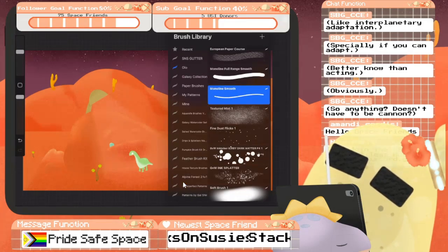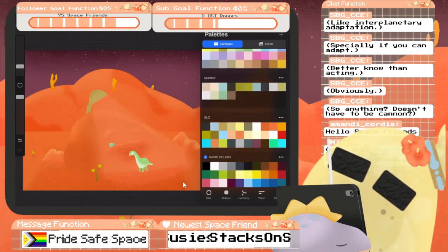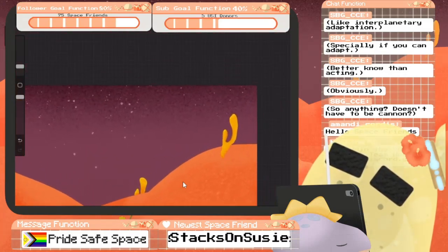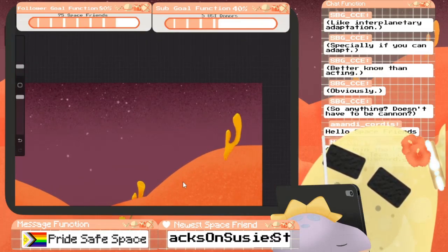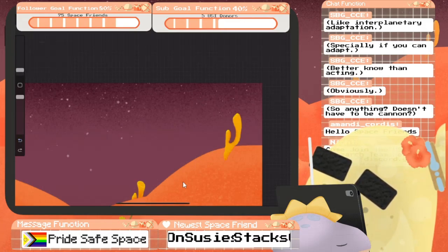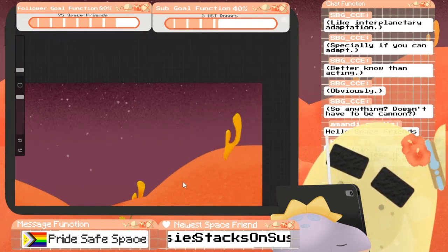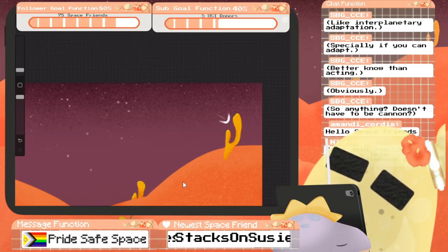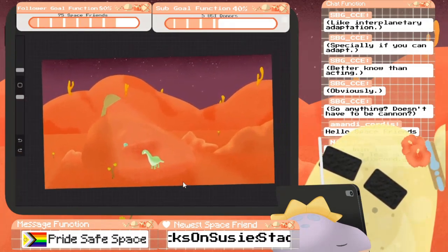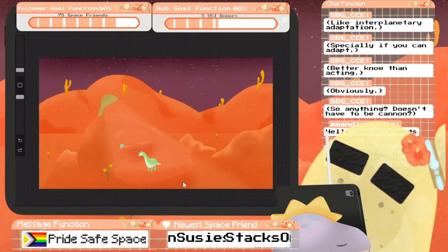I'll probably just doodle some things while I'm waiting for suggestions — random nonsense, because I want to. I'm going to turn my brush down. Since it's on that background, let's make it white. Do you like my corals? They're so cute. Just like my home. That's kind of what the coding is for right now.